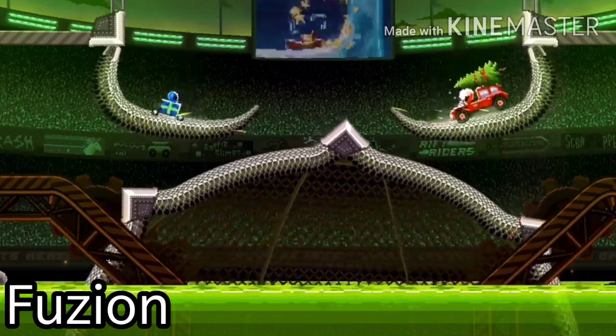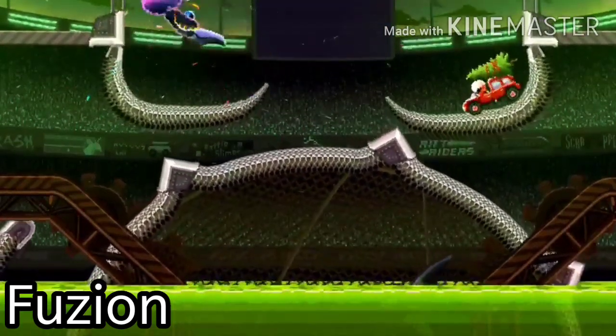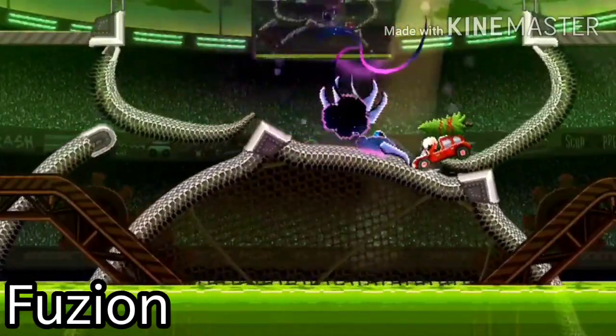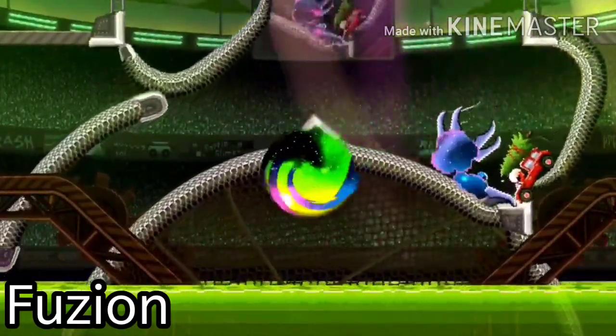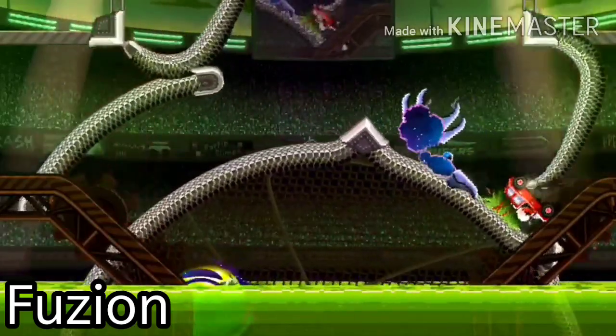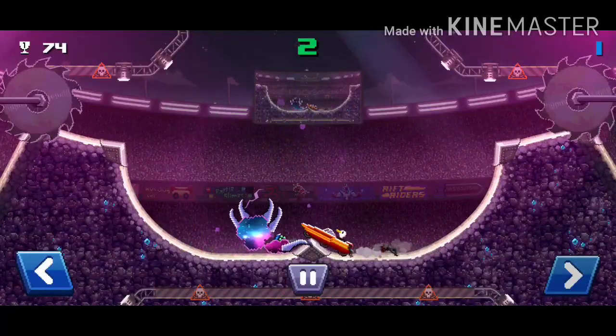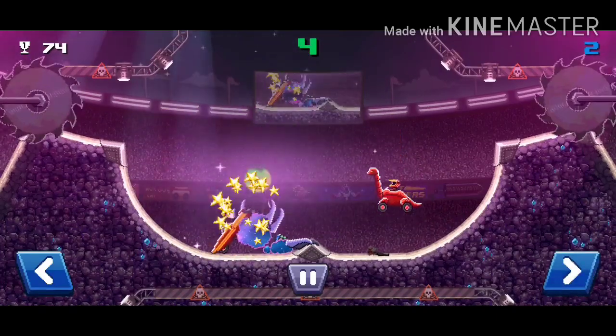Next tier is the D tier. And in the D tier we have the Rift Annihilator — I think that's the name of this car. Yeah, it has really good back protection, but its front protection is lacking, though it has a giant phase ball of death to compensate for that. But that takes a while to charge, so that's another flaw.